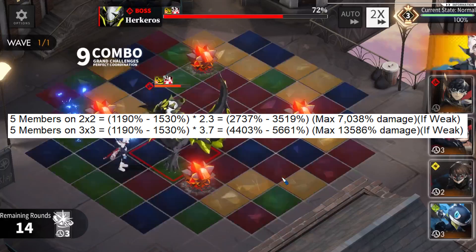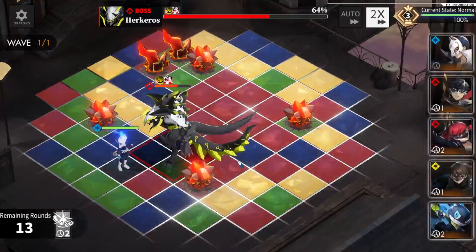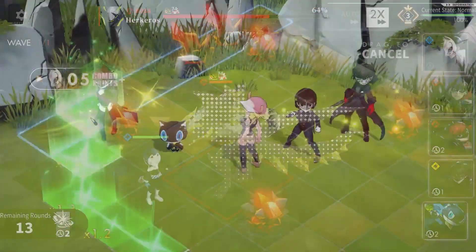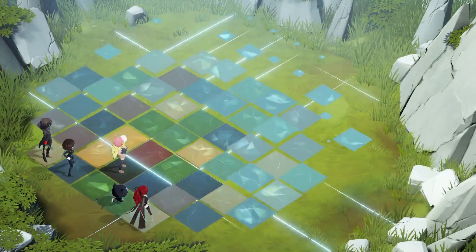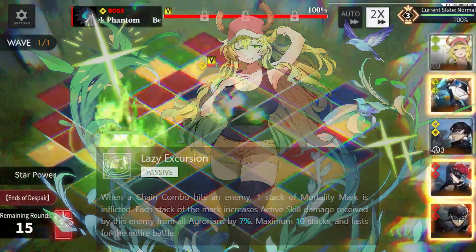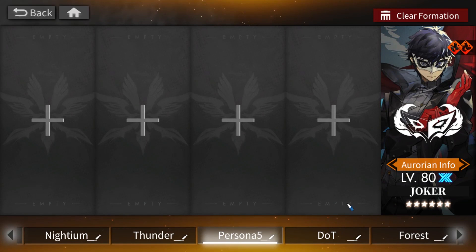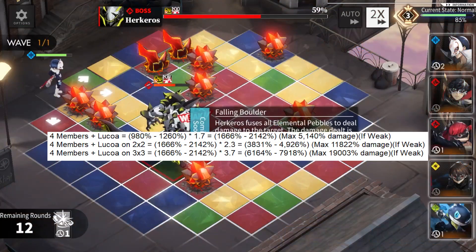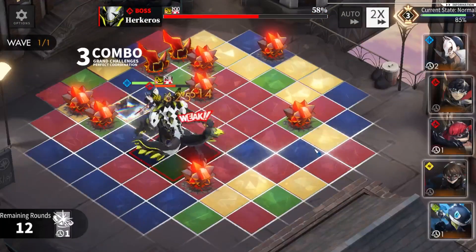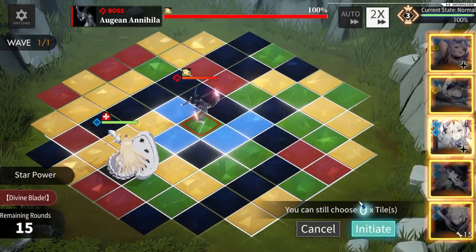Now that you know the potential damage of five P5R members, should you go all out and use all five? It depends. You don't need all five to consistently achieve Weak status — as long as you have Joker, Violet, and Mona, you can get Weak status pretty consistently. In my opinion, Lukua with four P5R members is way better in terms of damage, as Lukua's equipment applies Mortality Mark, which increases skill damage taken by enemies by up to 70%. If you prefer a healer, you can drop one P5R member. Joker is mandatory; Box and Break to Zero, Queen, are droppable.